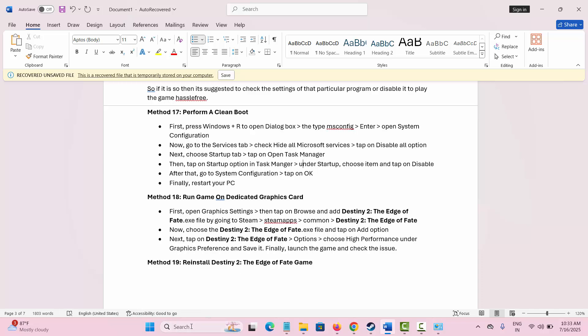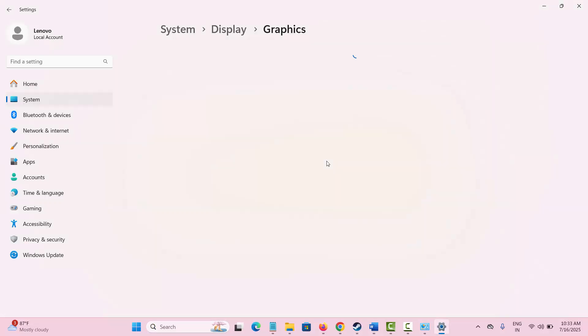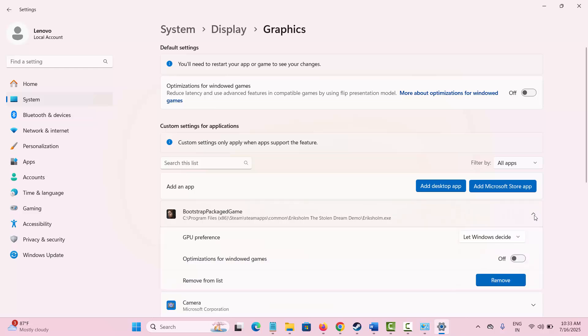The next method is to run the game on a dedicated graphics card. Go to the search bar and type Graphics Settings. In the interface that opens, add the game you have downloaded. Once it is added, click on it, set GPU Preference to High Performance, and then try to launch and play the game.